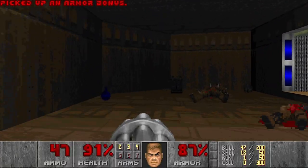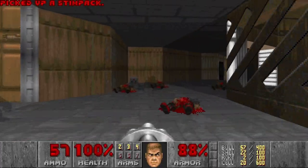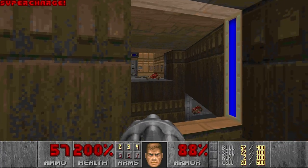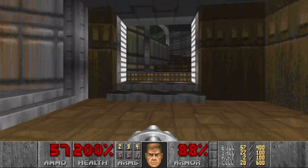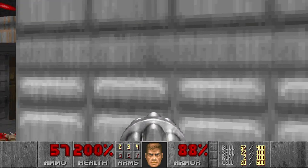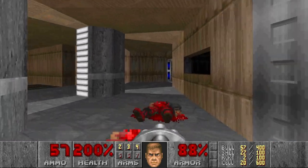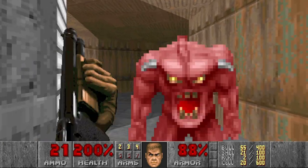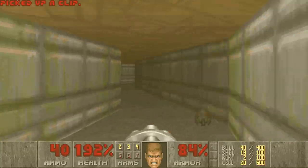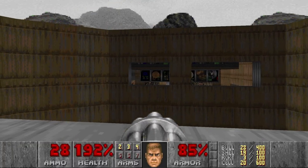And I think now we can grab that supercharge, but I want to heal up first. Let's use this stimpak and go back. Nice. So now we have the supercharge. I remember there was another door on the other side — the same door as near the supercharge. So this door also might be opened. Yeah. It's gone.